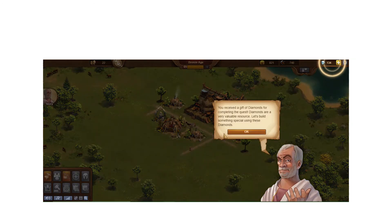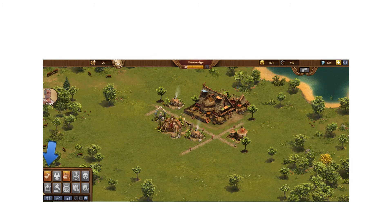You can see my diamond bar — I've got 134. Importantly, diamonds go across all your worlds. If you earn diamonds in one world, they belong to you as a player, not that specific world, so you could spend them in a different world. All other resources are specific to each world except diamonds.